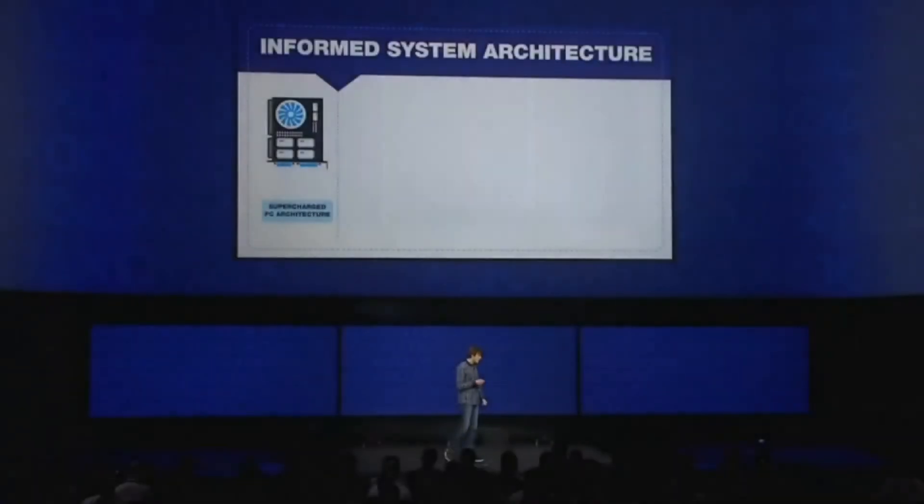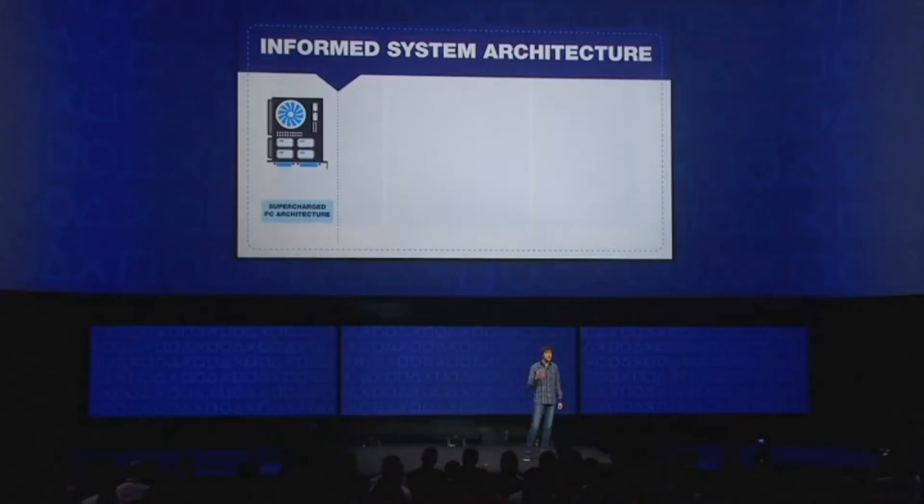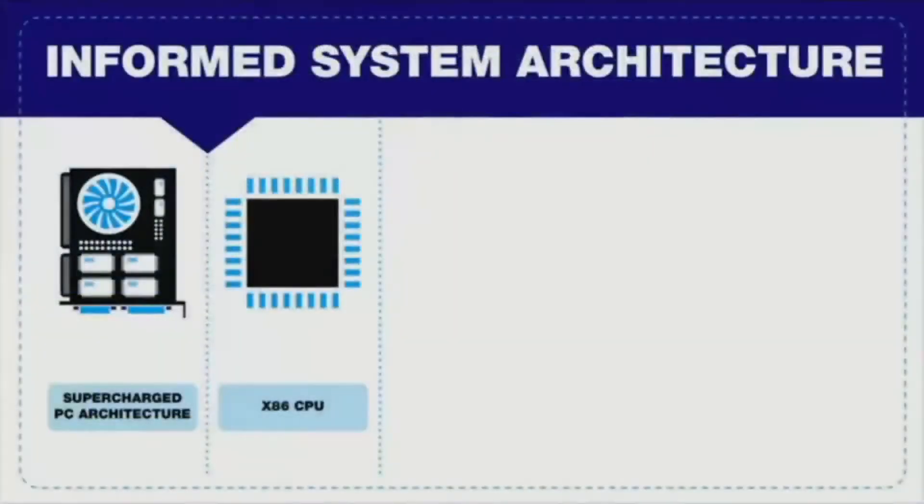The architecture we chose is like a PC in many ways, but supercharged to bring out its full potential as a gaming platform. For the CPU, we chose the most familiar architecture on the planet, the x86, allowing us to tap into over three decades of programming expertise.